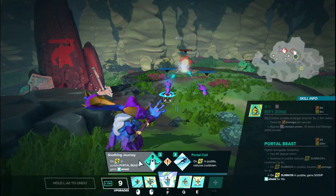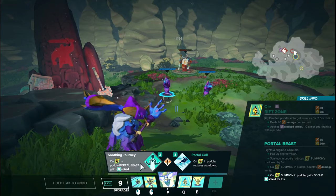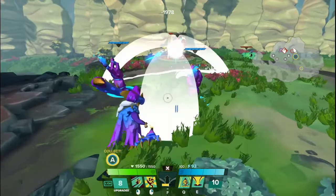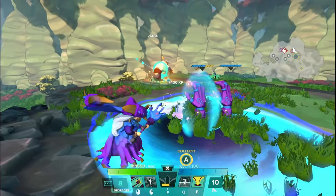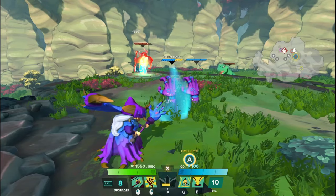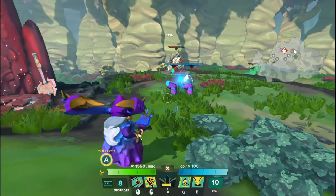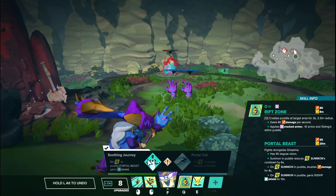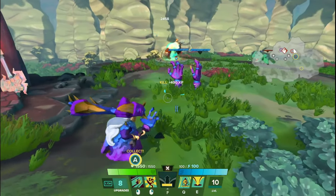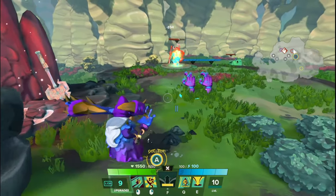Tier 2 on the left side, we have Soothing Journey — the same thing, but now it adds a 500 shield. So it makes the tier 1 a little bit stronger. Soothing Journey adds a 500 HP shield for 10 seconds. You can see the portal beast now has a neat bubble — 500 shield HP appearing on the health bar. It'll last for 10 seconds or until it gets destroyed, whichever happens first. Just kind of helps the sticking power of the hands. I think this is probably the better upgrade of the two, but they're pretty close honestly. Griselma needs the portal beast to be up or she's not doing very much at all.